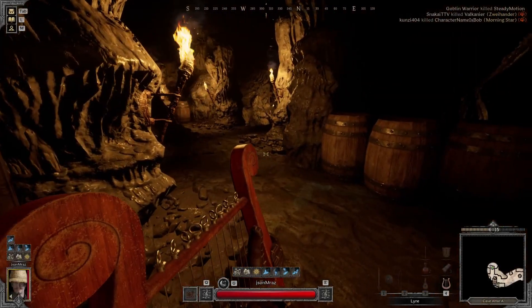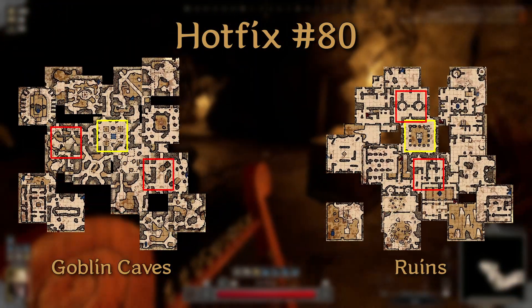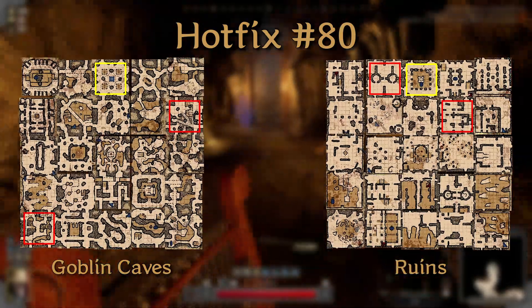Hey everyone, Jason here. With Hotfix 80, Dark and Darker introduced randomization to both Goblin Caves and Ruins. I love randomization, I think it's sick, but I see a few problems with this implementation.